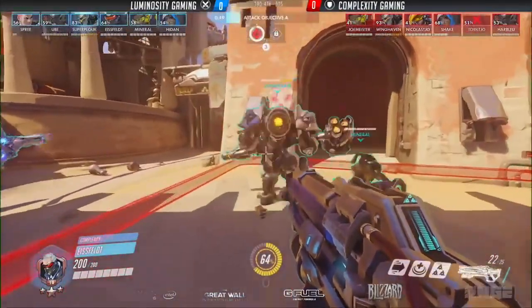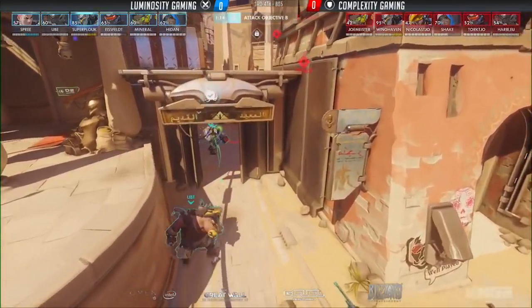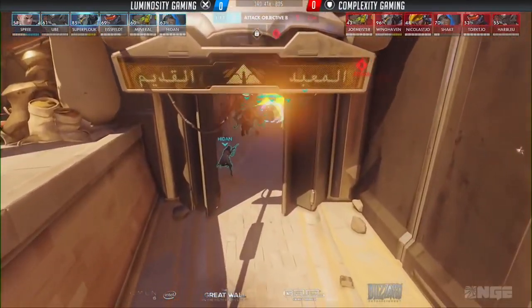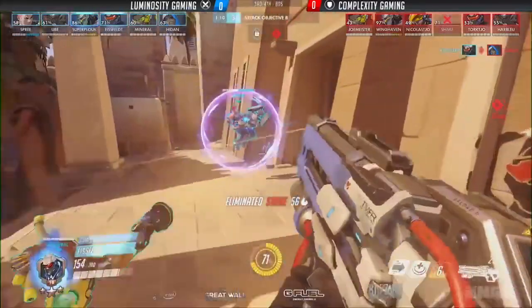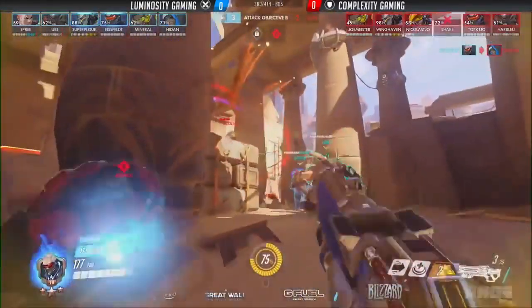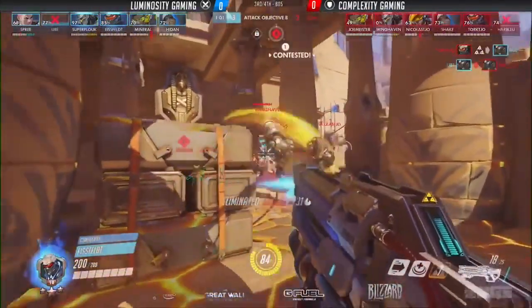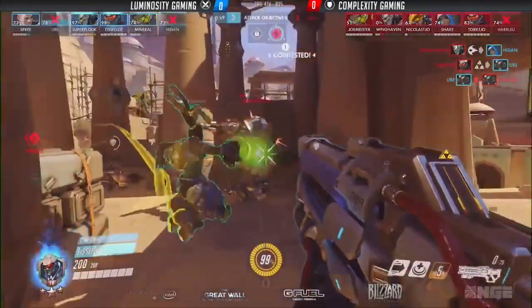We've actually fast-forwarded this footage to LG in the final round. With a minute 15 left, they're going in to try to take B. They actually get a huge pick early in the fight — picking off the enemy team's Ana should be massive. They go in, but the enemy team is going to have more ults than them, popping some ults down, and they're losing this fight unfortunately.